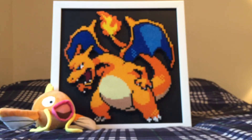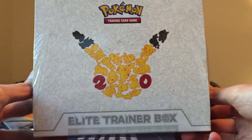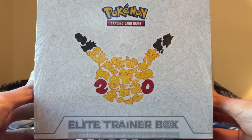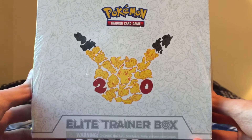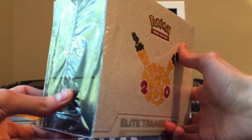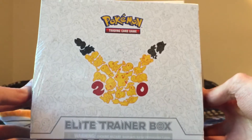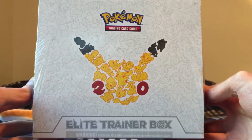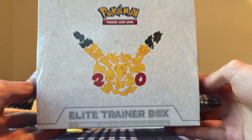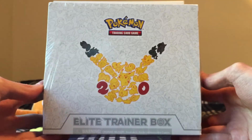Hey YouTube, this is Matt7Games and thank you so much for checking out another video. We got an Elite Trainer Box from Generations. I've been waiting to open this for quite some time. I've never opened up Generations on this channel. I've opened a few packs of Generations off-camera, but I wanted to start off my Generations openings with a trainer box. I'll have other stuff in the future like the Pikachu box, Charizard box, Venusaur, or Blastoise. So look out for those. Without further ado, let's get right into the opening.